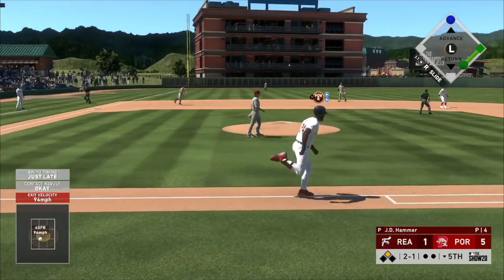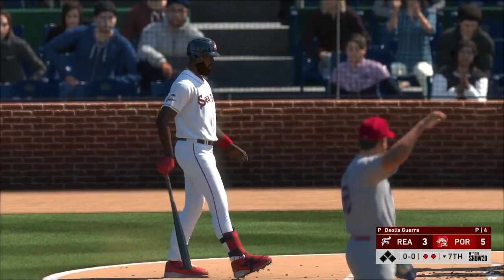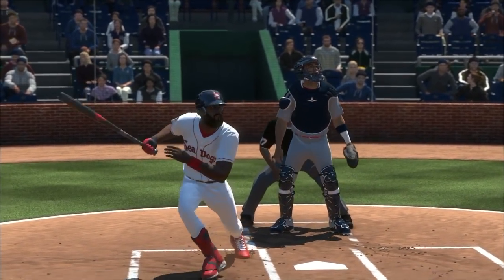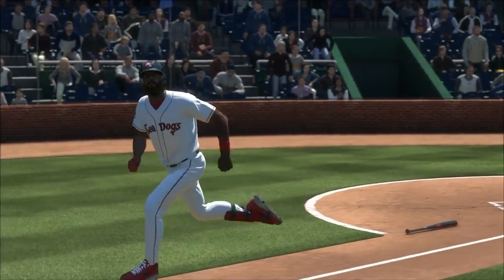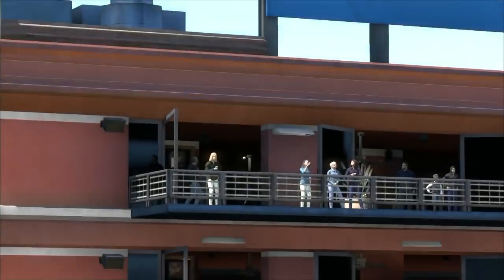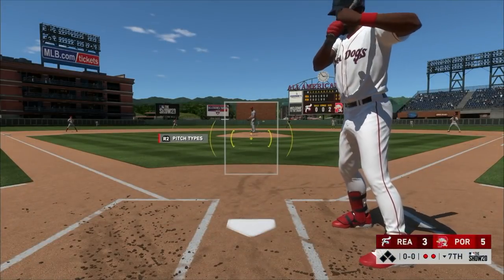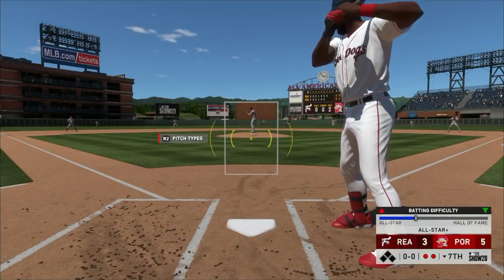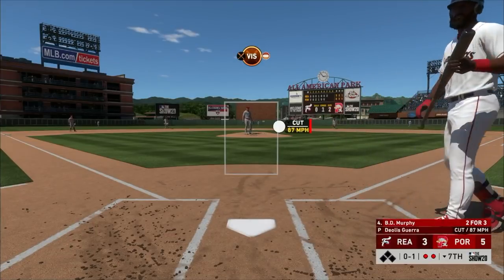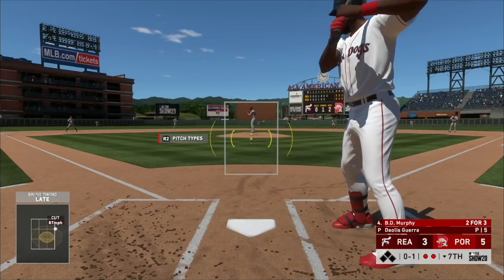That's not good but the third baseman is not playing. Murphy will stand in again - Redding has put some runs on the board. They showed BD the highlight of that first homer but not the second one off the Green Monster. Redding has put three runs on the board so it's the bottom of the seventh, two outs, and we only got a two-run cushion. I need somebody to help BD - what more do you want from me?